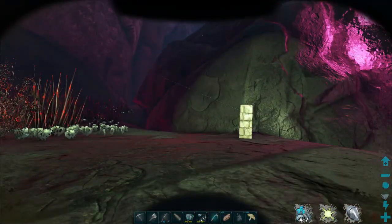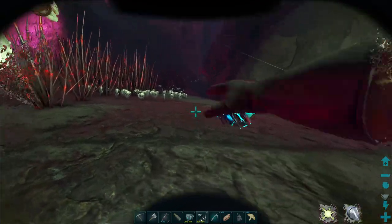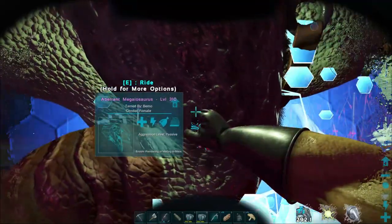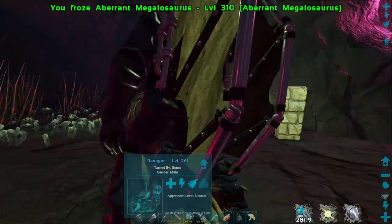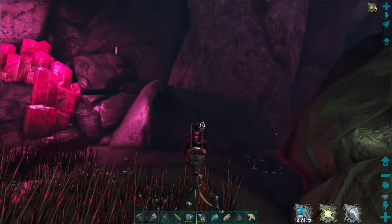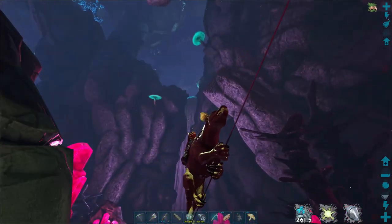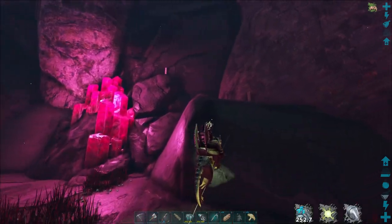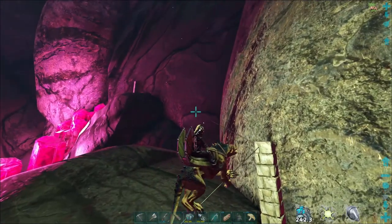That is pretty good timing on our cryopod — nothing like throwing out a pet and having it get cryosickness. I'll show you this on our way up. I've got ziplines strung all the way up here. You can do it in between the waterfall, but if you miss one of your jumps you're going into the element river, and it is definitely insta-death — there is no getting anything back including your team, you will be dead before you get there.